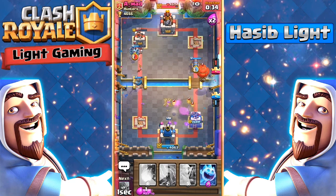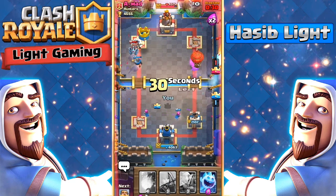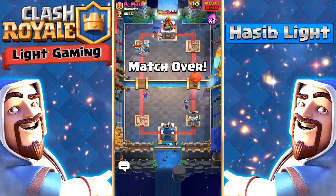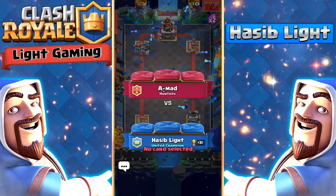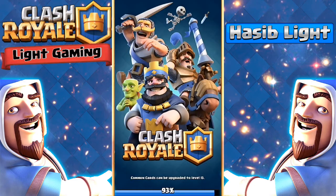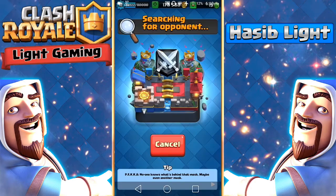Yes, we got it! We beat the hard counter — that's funny. This deck sometimes struggles against a lava hound building deck, but we beat him by counter-pushing. Even if you have very good damage, you always need to pressure.